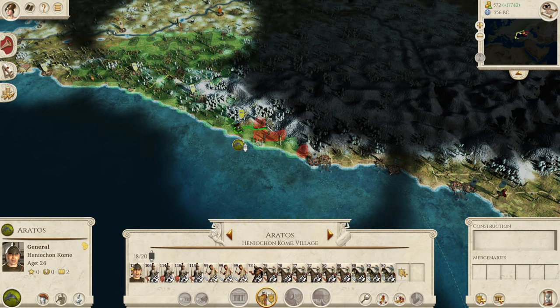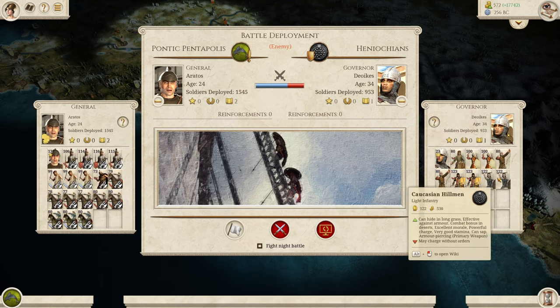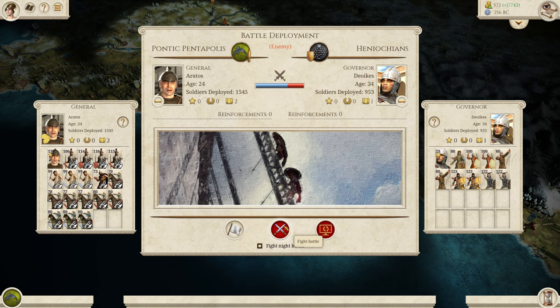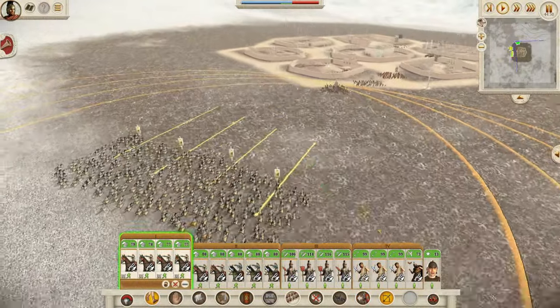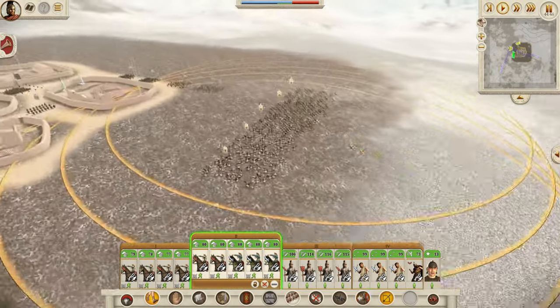Let's go somewhere with happier tidings — Hanoiokonkome. They have no cavalry here, just Caucasian Hillmen, Asian Light Spearmen, and a few archer units with no walls. This should be fun. We are going to absolutely destroy these boys with horse archers, as we always should.